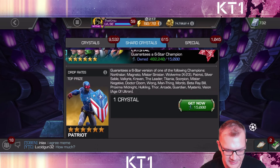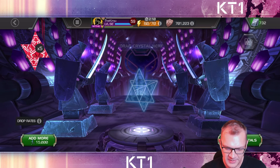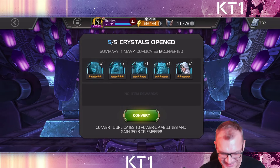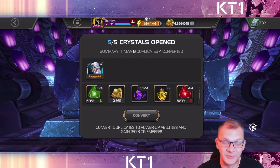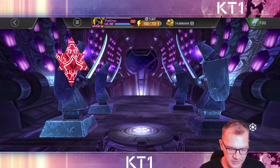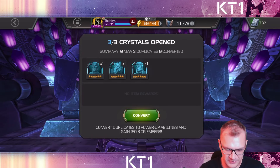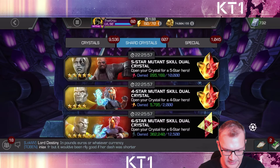We're going to open a whole bunch of these crystals in batches of five and figure out which ones we're going to rank. We do have Silver Sable as the first new champion, so some max sig crystals hopefully. North Star is kind of useless, Silver Sable is worse though. I do want Arcade. I have Patriot as a six star at rank four and don't want much else to do with him.